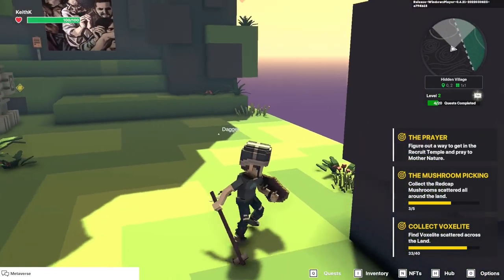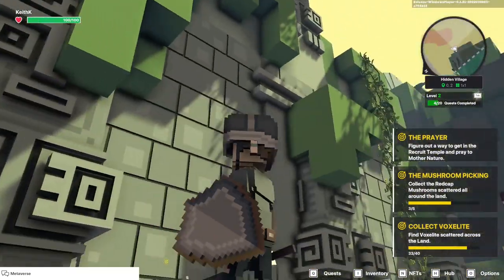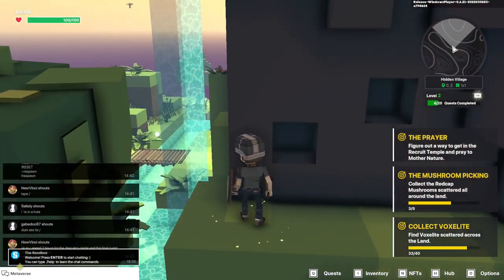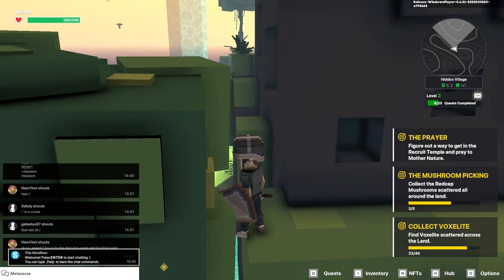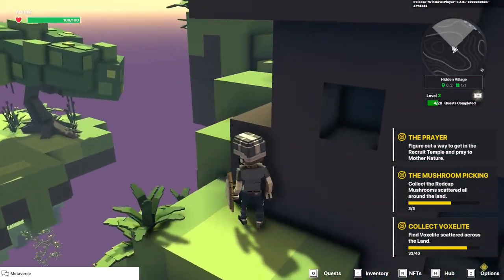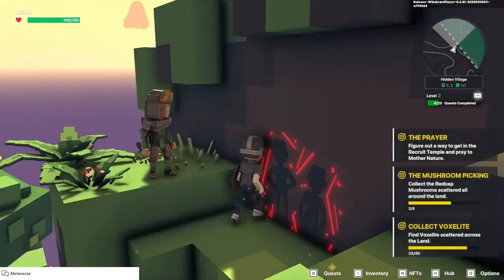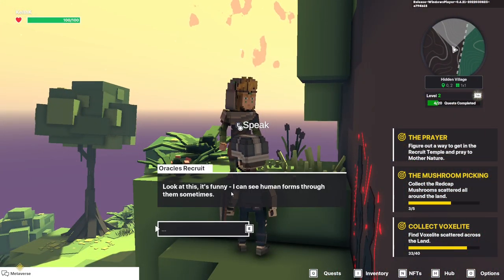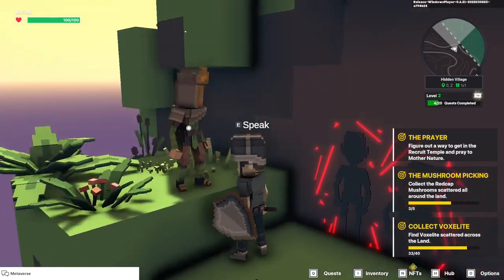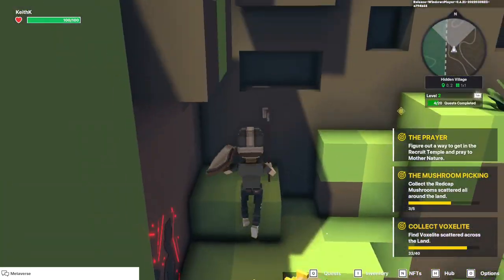There we go. So we're still looking for Voxelite and mushrooms, and we have to figure out how to get into this temple. This is not here on accident. I'm not sure what to make of that — it looks funny. I can see human forms through them sometimes. It's not an additional quest. Maybe somebody gets the reference and I'm not — you can let me know in the comments.